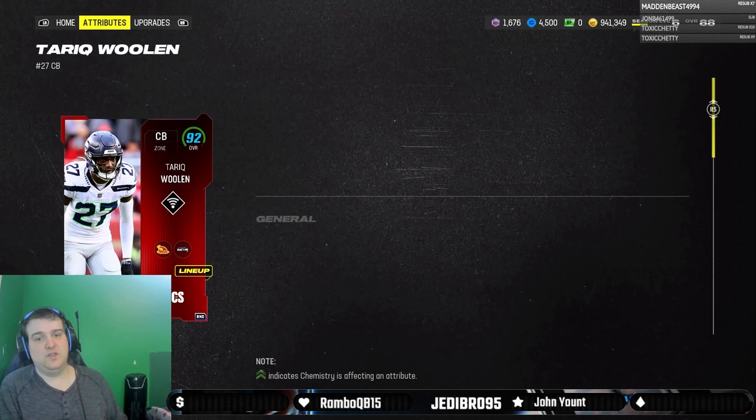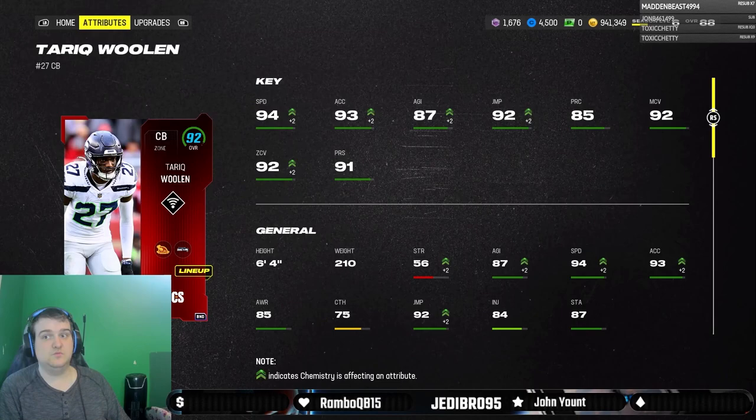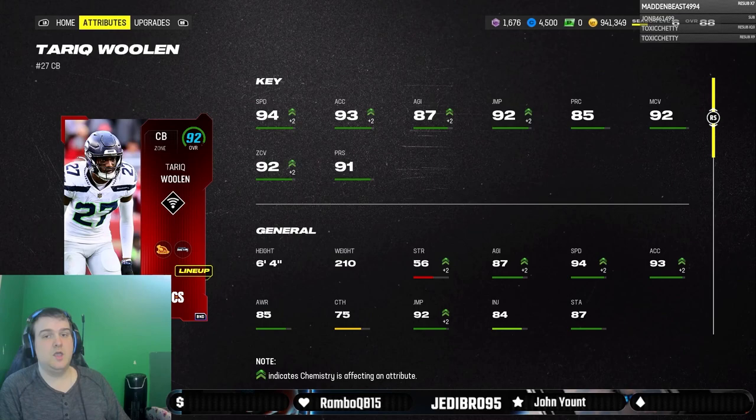First off, we got the MCS 90 overall Tariq Woolen. Now, you can only get this card by viewbotting the EA MCS championship streams that they decide to put out. Because for whatever reason, EA wants us to care about that — we don't. Please stop forcing us to give a crap about it, EA Sports.